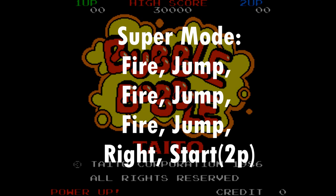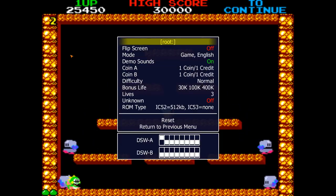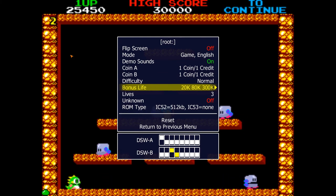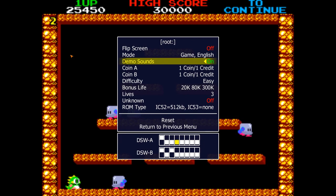I mentioned earlier the dynamic difficulty in this game. It's worth knowing that the arcade board has dip switches on it that the arcade operator can set, accessible through the usual menus. My advice is to make sure that your extra lives appear as infrequently as possible, and why not set the game on easy? There's no point in making it more of a challenge than it needs to be.